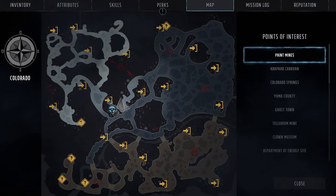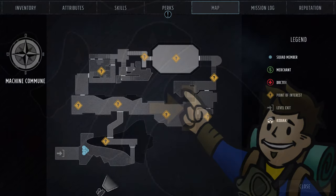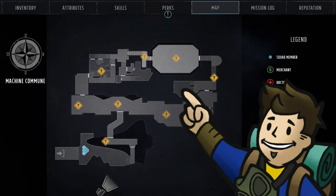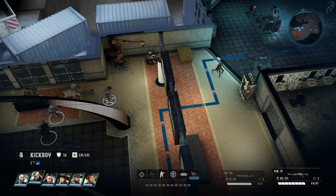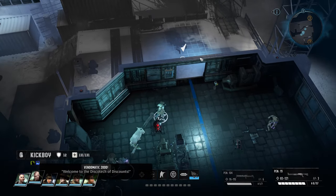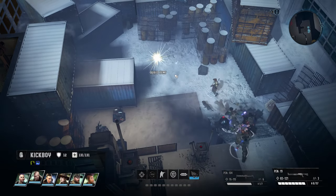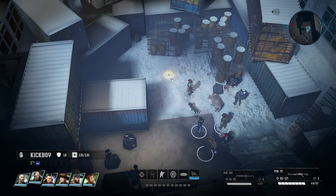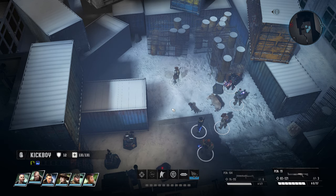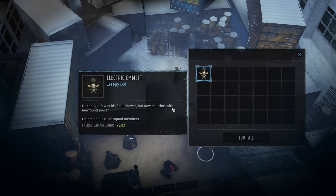Before leaving the Denver Ruins, we also have Electric Emmett to find. Traveling east of the Denver Ruins leads to the Machine Commune and the Denver Airport. On the eastern side of the Denver Airport, when you take the door to the outside just before the catwalks, off to the left will be an area covered in storage containers. Electric Emmett will be buried right in front of the barrels. If you're unable to detect this buried loot, you may need a higher perception. Emmett's bonus is an energy damage boost of 5% for your party.